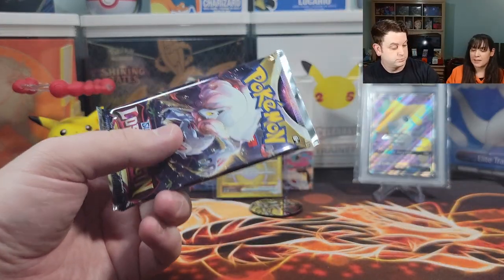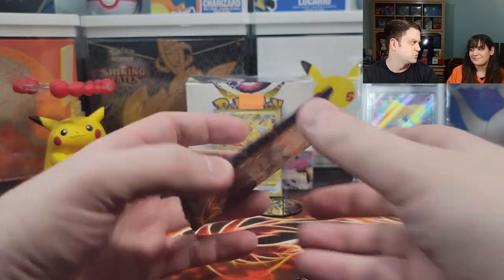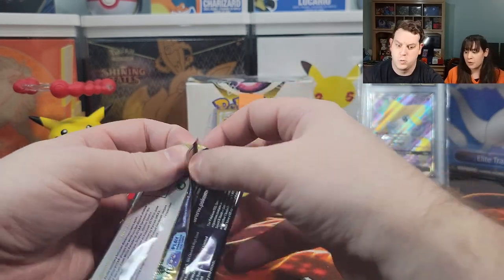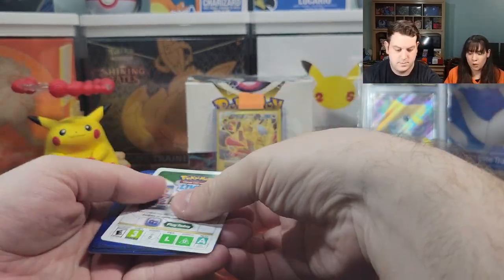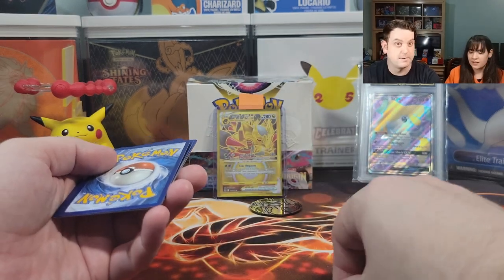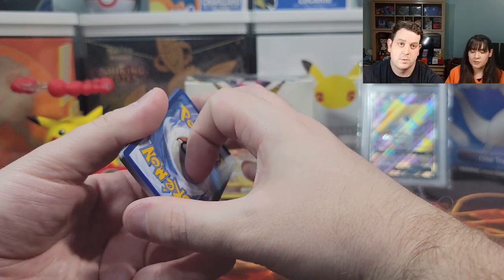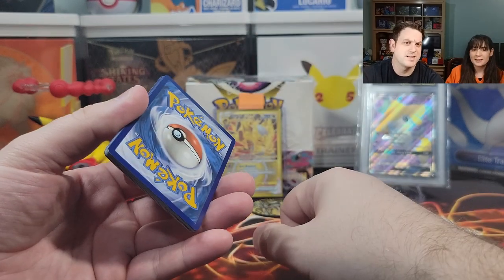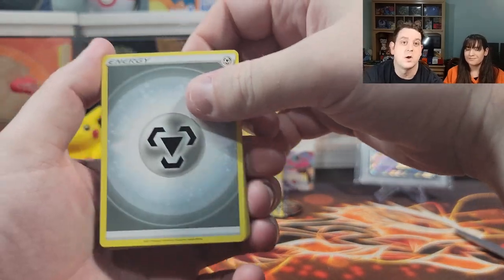Time for pack number two — second pack magic, let's get some more gold. We got two gold in one ETB — it would be a miracle ETB. We're starting well. Could get a trainer gallery, could get a radiant — we could get a lot of things. What's the energy? Fire.